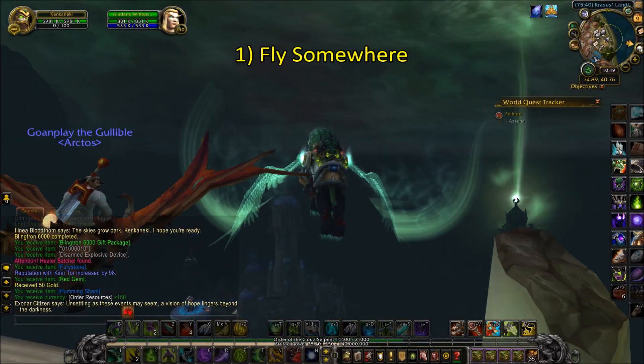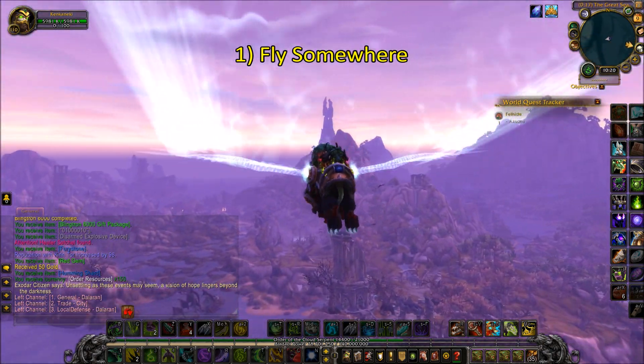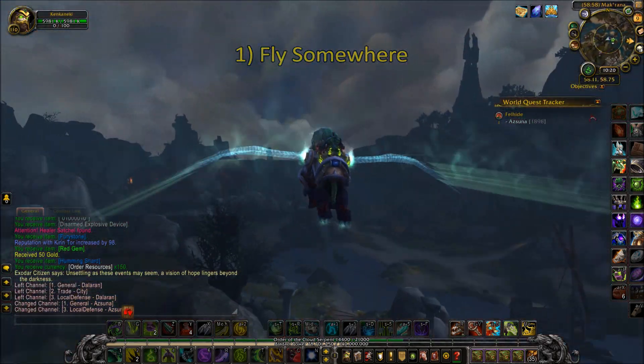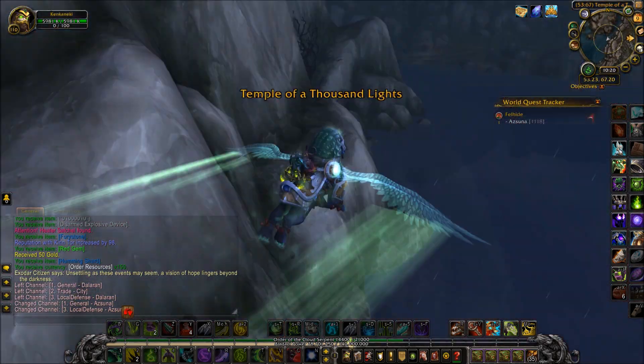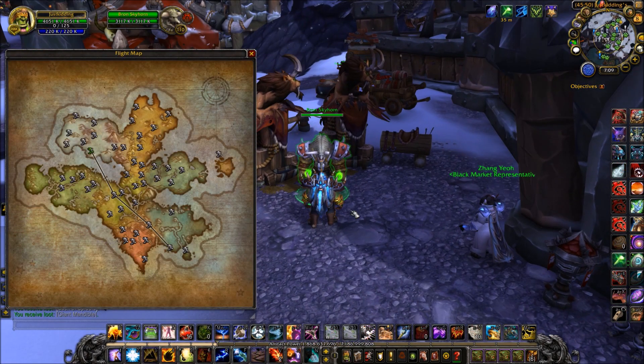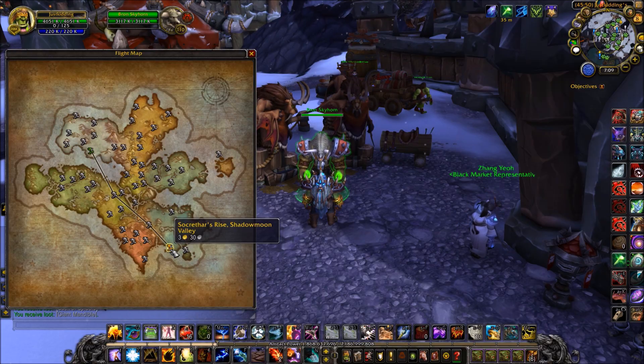The first thing is just to take a flight path, preferably a long one. For example, if there's a world quest or world boss of interest, go ahead and take that flight path while you go out and go to the bathroom or something. A particular one that I like doing is flying from my garrison all the way to Shadowmoon Valley to check out the rare spawn Demidos.